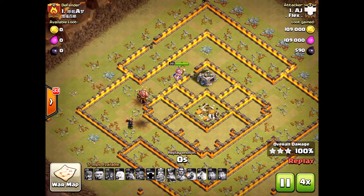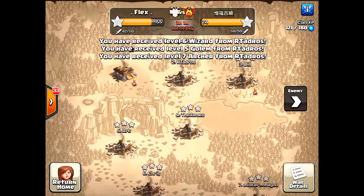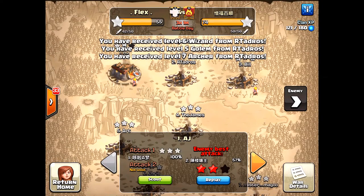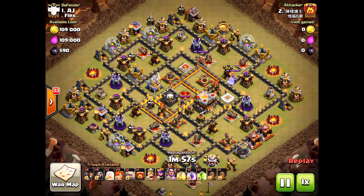The town hall goes down with plenty of time left — a perfect three-star attack from AJ. Now we're going to look at an attack from the other clan, using valkyries against AJ. He should have used bowlers since they're more powerful, but let's compare.